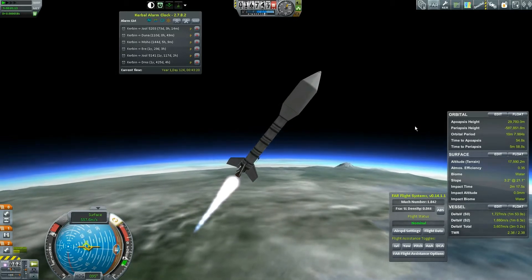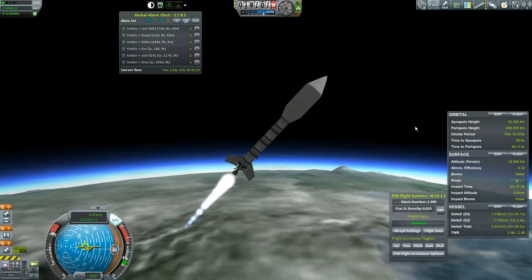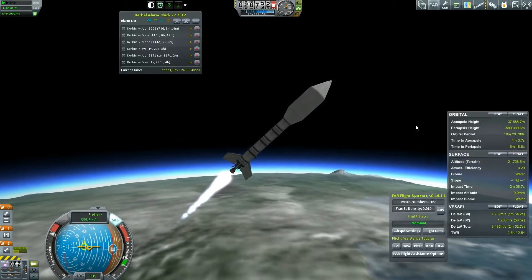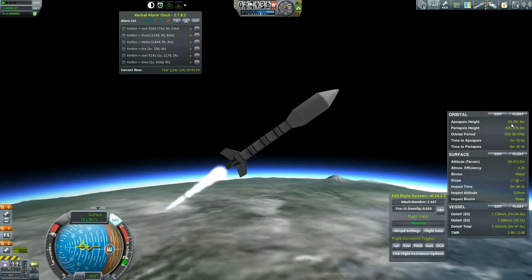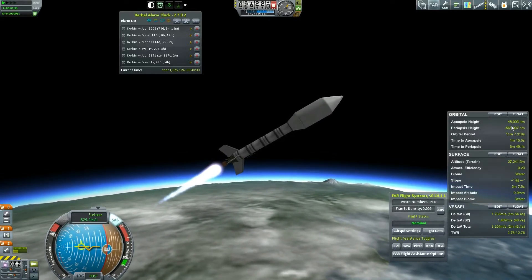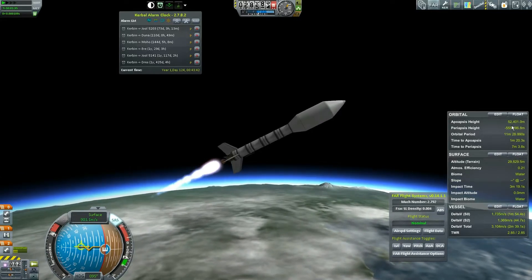I'm doing a very poor trajectory, but now that we're out of the thicker part of the atmosphere I'm just making sure this stays nominal. I'm going to keep burning because we don't care — all we care about is getting out of Kerbin's sphere of influence.